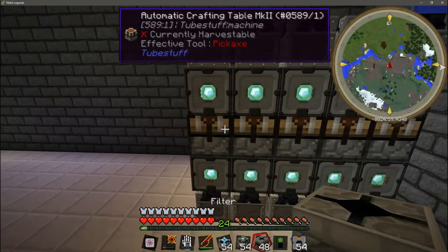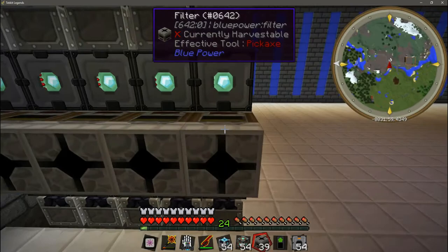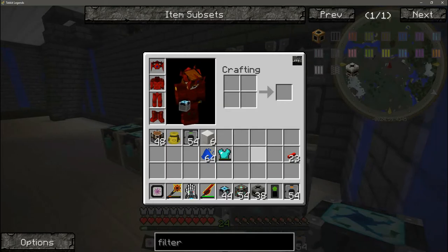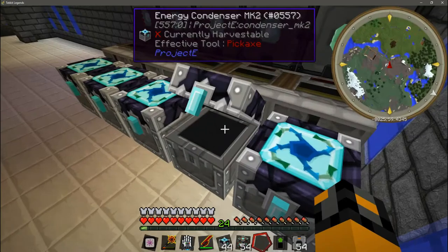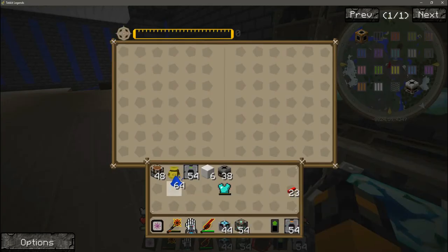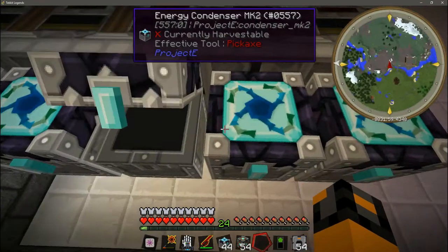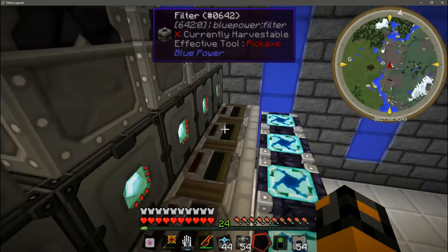Next we're going to take our filters and place them facing the automatic crafting tables on each side. Then we're going to take our energy condenser MK2s and place them against the inputs of the filters. Then we're going to take our high covalescence dust and put them into the condenser MK2s on the side — do that for each one. Now we've got the basic setup.